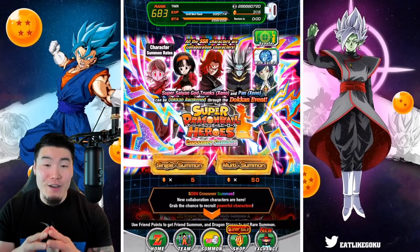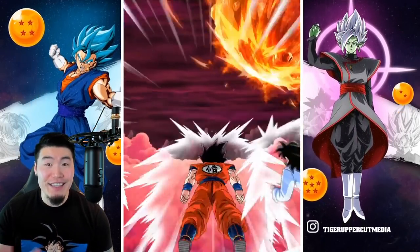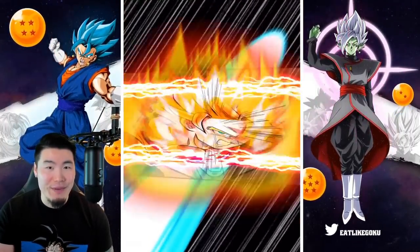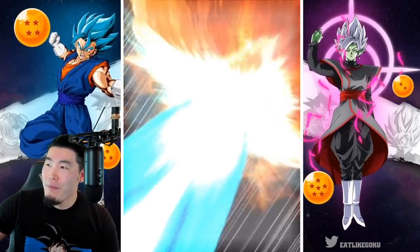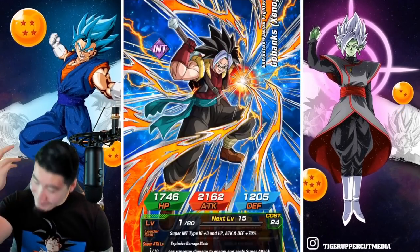First multi! The Super Saiyan God animation is now the best animation in the entire game. We got a combo there, but it really doesn't mean anything. Wait — actually you're not guaranteed a featured unit, you're guaranteed a Heroes unit, but it could be unfeatured.